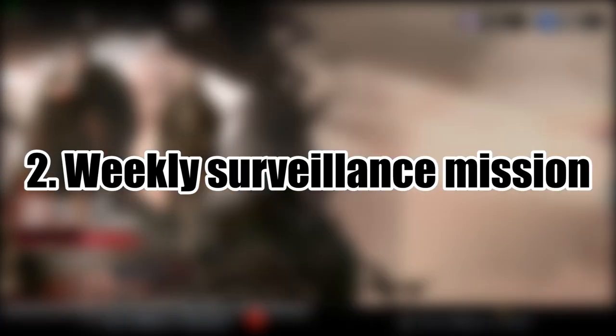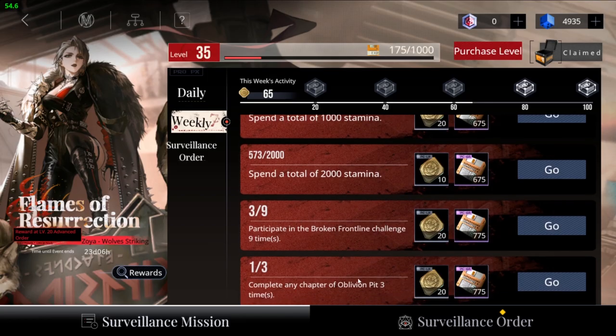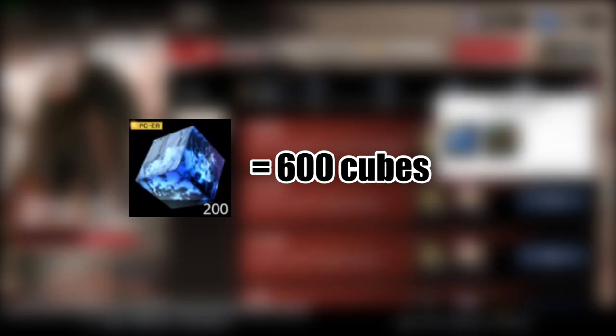The second way is by doing the weekly surveillance mission. It's the same thing as the daily mission, but weekly. Every time you complete the weekly surveillance mission, you'll get 150 cubes, which makes that 600 cubes in a month.